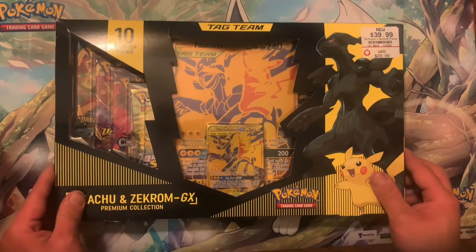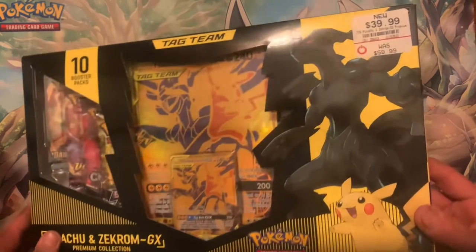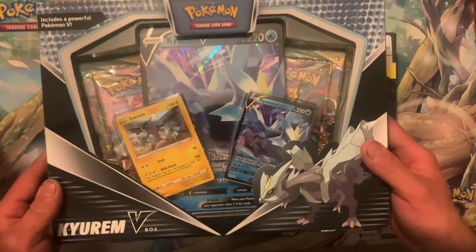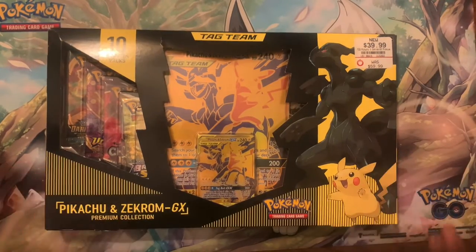What's good everyone, welcome back. Today we'll be opening up a Pikachu and Zekrom GX premium collection that I picked up at GameStop for 40 bucks — it was on sale. But before that, we're gonna open up another Curium V box, hopefully we can pull the Umbreon. Without further ado, let's get cracking.